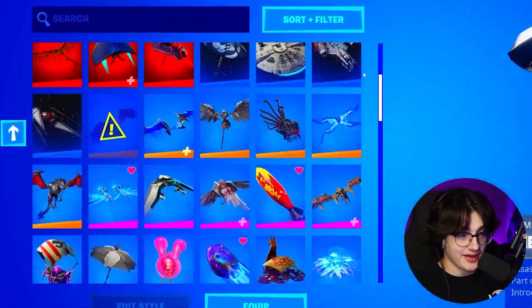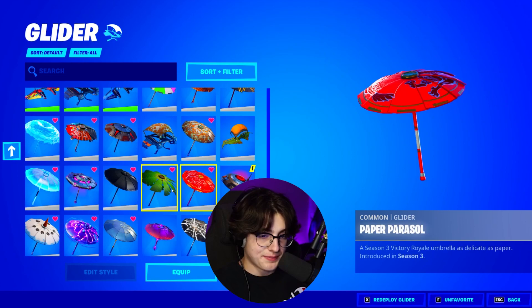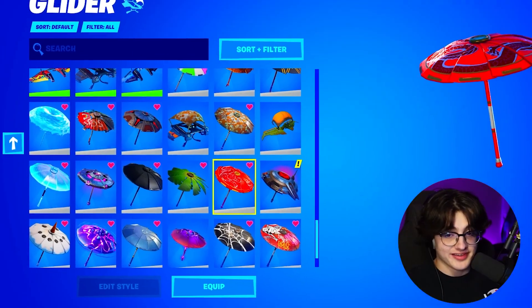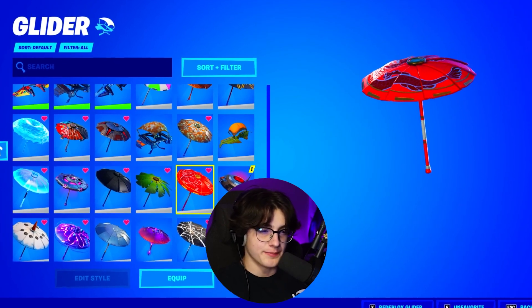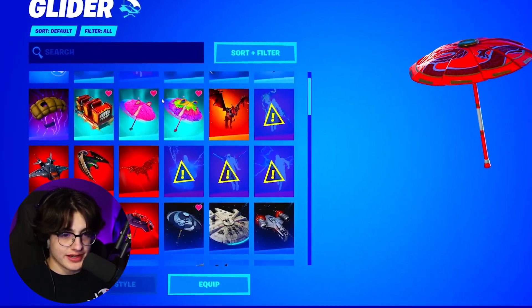Starting it off, he actually does have a lot of gliders. He does have the Paper Parasol of Season 3. The Paper Parasol is the earliest umbrella I'm seeing. I've seen accounts without the OG umbrellas and they've obviously had OG skins. So I'm not gonna fully judge this account just yet, because you never know — this could be a bit better when you look at the skins and everything. Let's just look for any cool ones.